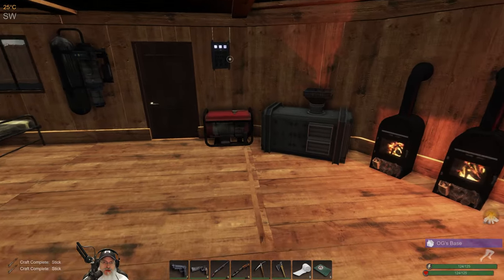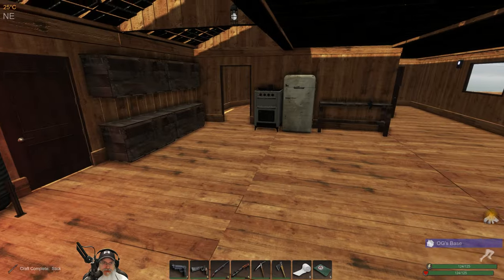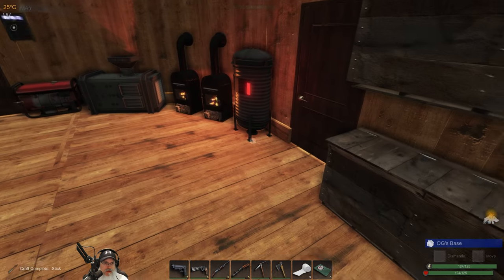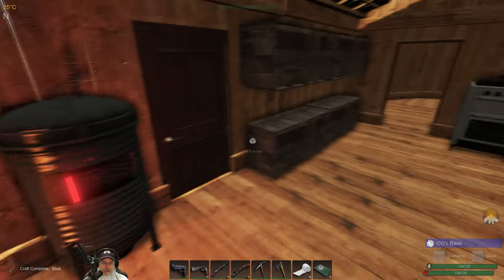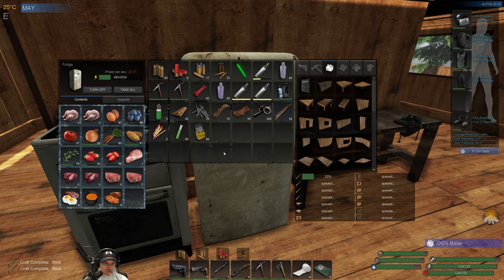That'll give us our structure, and once we have enough mass built up, that'll give us our stove. So we'll have the stove and two storage chests. Let's grab a couple of fire starters — I'll just take those matches. We should probably take some of this with us too, so let's split that in half. What else should we take down there?